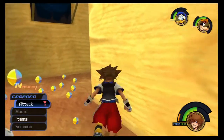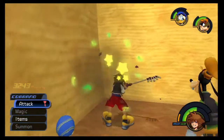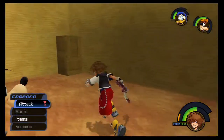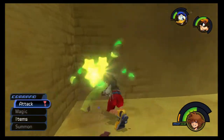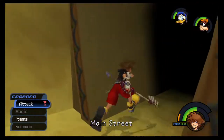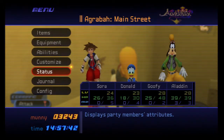Alright, so we've made it through the first part of Agrabah. Next time we're going to go follow Jasmine through the main entrance of the plaza and we'll try to stop her getting kidnapped by Jafar. So guys, thanks for watching and I'll see you guys then — have a good night.